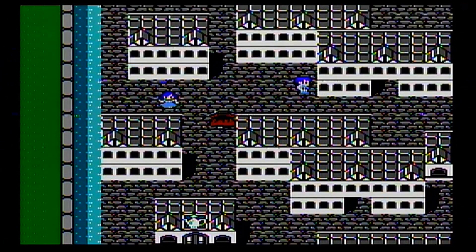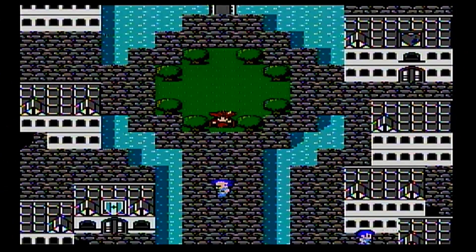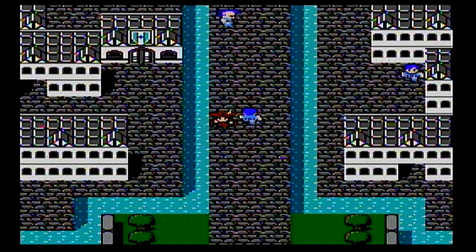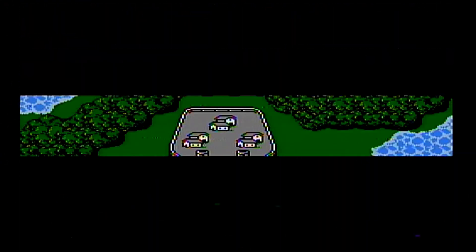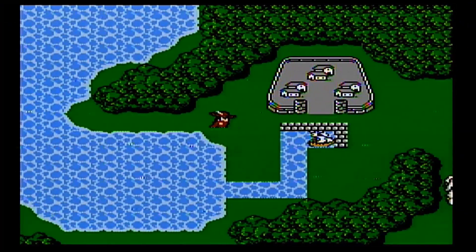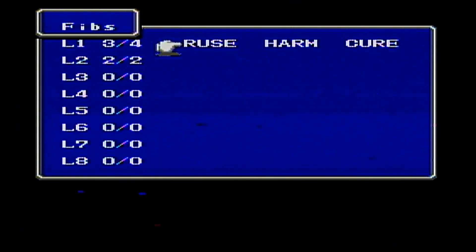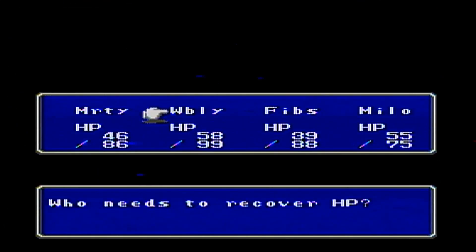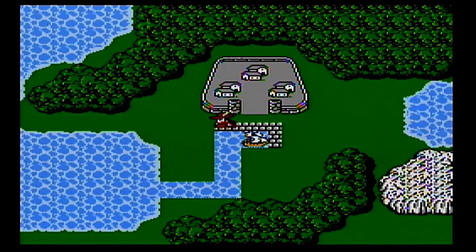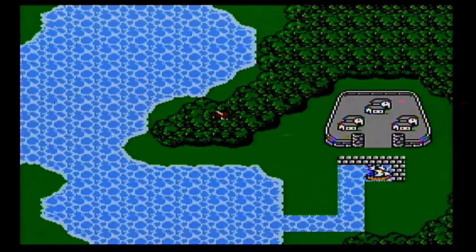Yeah, we're going to have to do a lot of grinding. I'll point out a grinding spot once we get over to the Elfland area. But before we do that, we want to find a few new enemies over here before we leave this part of the continent. One of the good things about the boat is we can travel easily to Corneria — that's the cheapest inn — so we can save a little money on healing and saving our games. Here's the last enemy we want to run into: the Mad Pony.